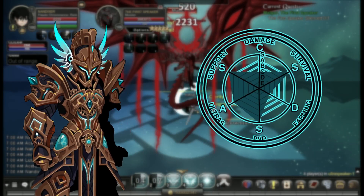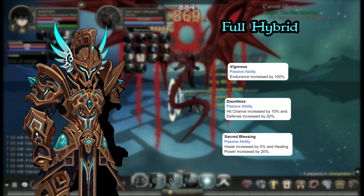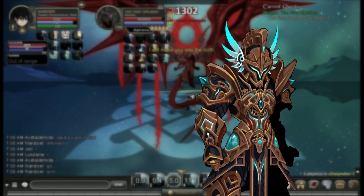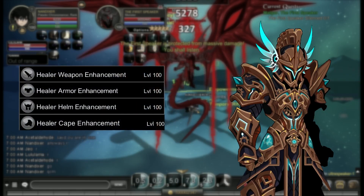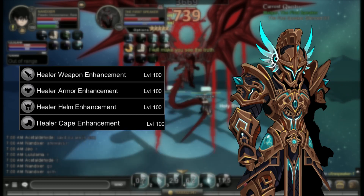Paladin Chronomancer is a calendar class designed to be a tank, while also being the best healer in the game. Your damage skills scale with maximum HP, so use healer enhancements. Paladin Chronomancer doesn't crit, so don't use any luck.